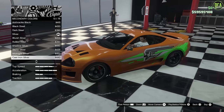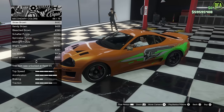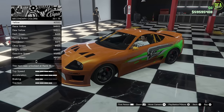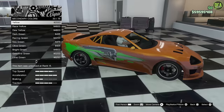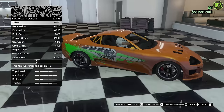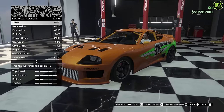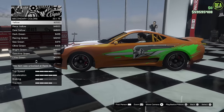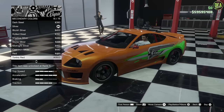For the secondary color — the roll cage — it would have been super cool to throw a yellow roll cage on here, just like the real car. But unfortunately it transfers to your mirrors, and yellow mirrors look really weird. So the best thing to do is just match the orange.